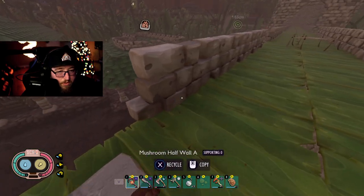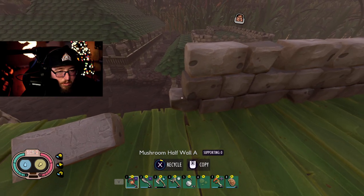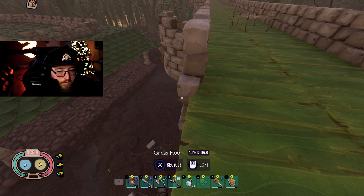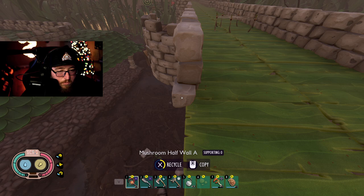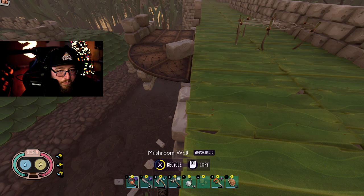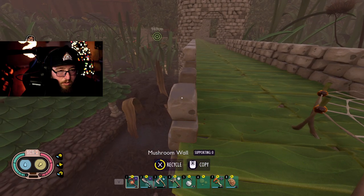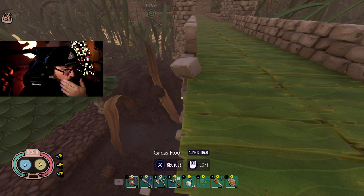It won't let me. Unless I could do it right here. Nope — won't let me just target the wall. Grass floor. Oh, there's a mushroom wall. Almost more work than what it's worth, though. It's all good — we'll just take the whole thing out. No biggie. We'll just put it back together again. Just get it done right so it looks super nice.